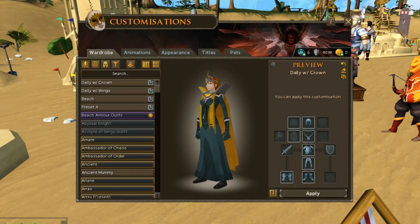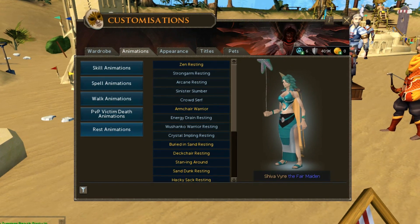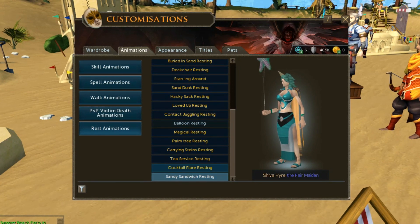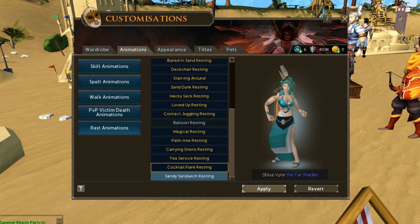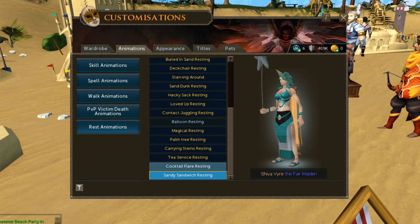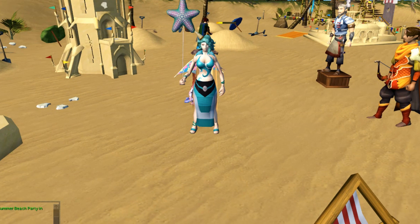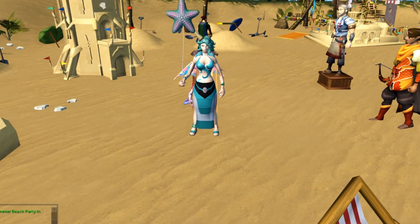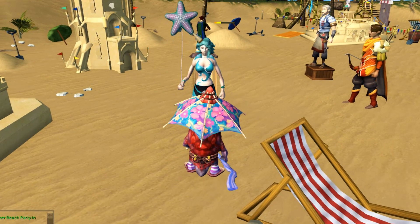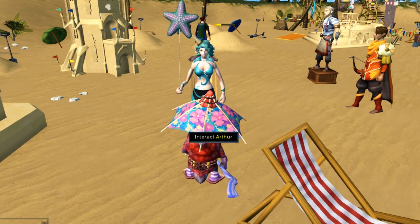You go into your wardrobe, into animations, rest animations. Let's see where it is — cocktail flare resting. Let's apply this one. Oh, we better turn off this one though. I do sometimes like to select more than one so that it kind of cycles between things. Oh Arthur, you're in the way — let's say goodbye to you for a minute.